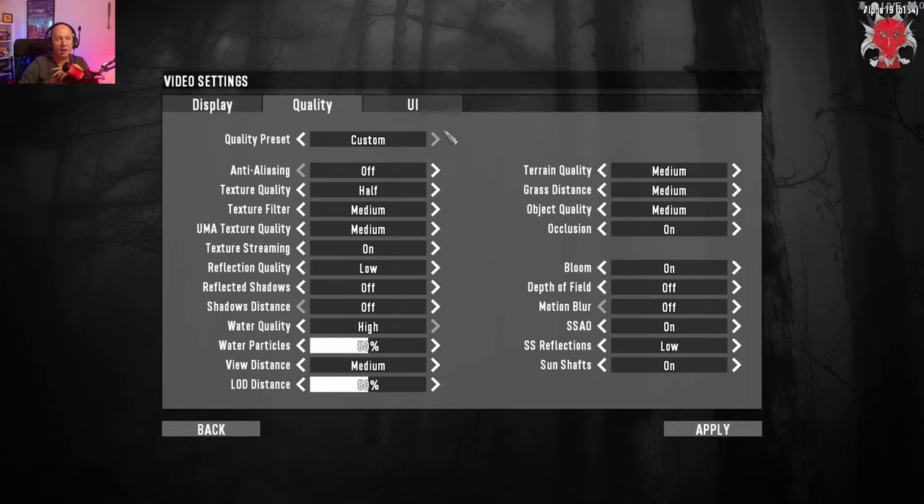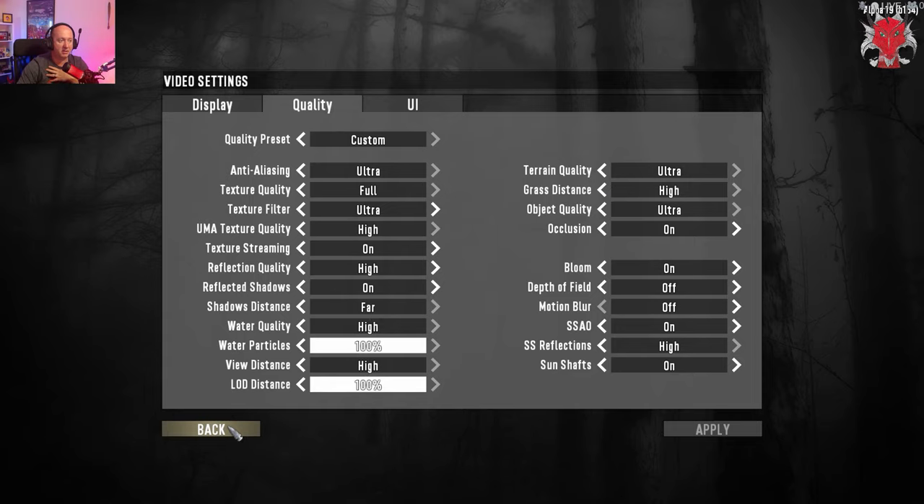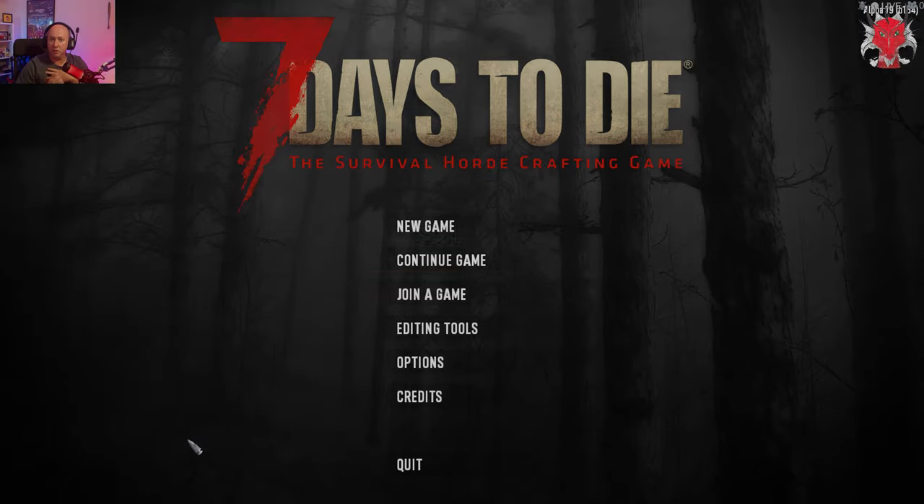I'm going to go straight to ultra and see what I can run. What I tend to do is put it to the max and then drop settings down until I find what's playable. I've got an AMD 3600, 2070 Super, and 16 gigs of RAM — not a supercomputer. Motion blur off, depth of field off, and we'll see from there. Now that we've done that, we can start a new game.